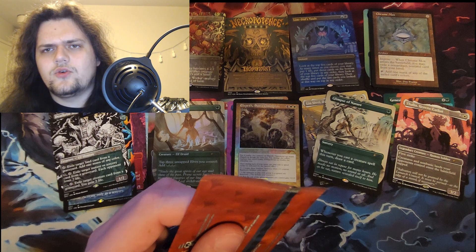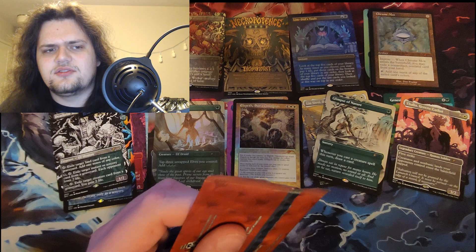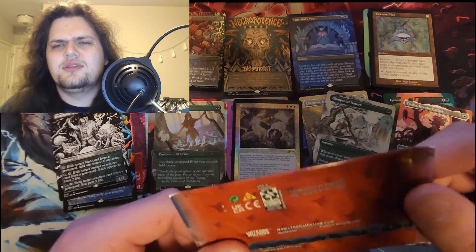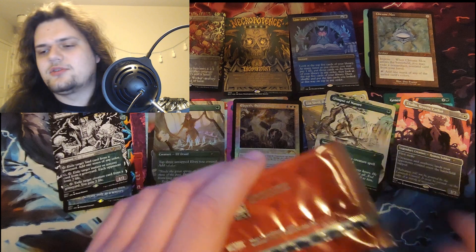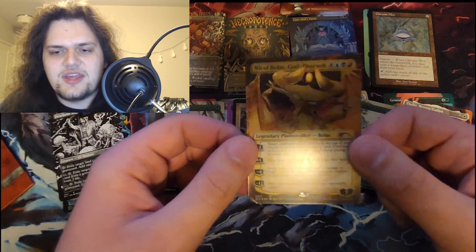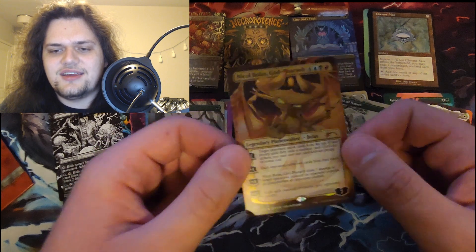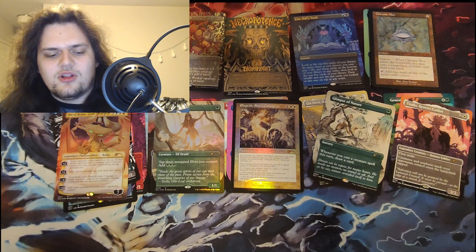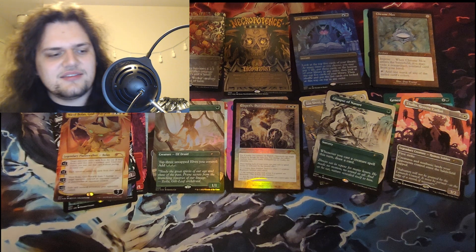2017 — this is gonna be either Amonkhet, Ixalan, or Kaladesh. My guess is maybe one of the God-Pharaohs. Wait — we had this one spoiled, it's gonna be Nicol Bolas, God-Pharaoh. And yeah, there he is — spoiled too! Sick! There's no way they weren't gonna put a Nicol Bolas in the set — he's like their mascot, he's their Thanos.